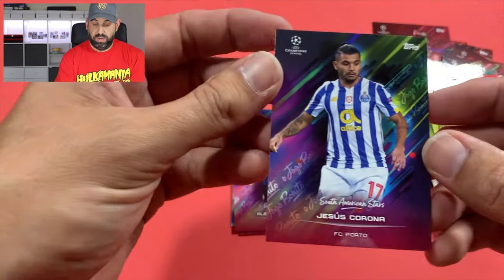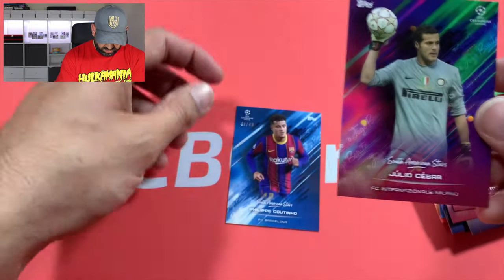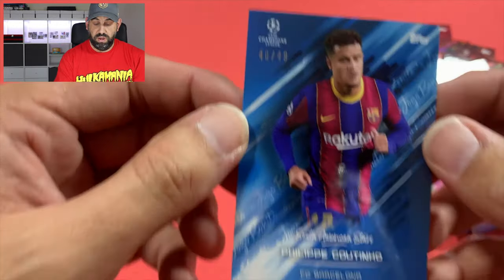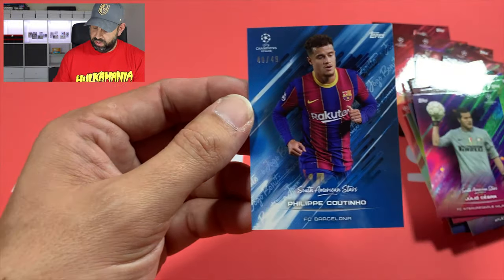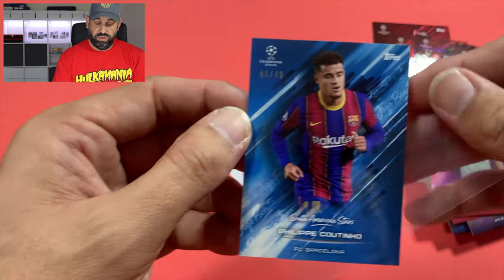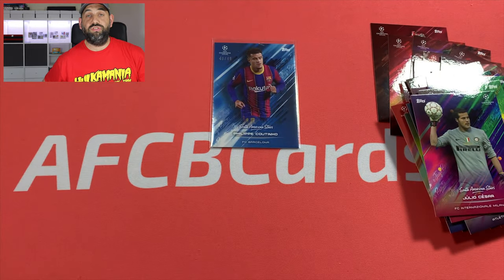So no numbered and no autographed by the looks of it, unless I've blatantly missed it. Roberto Carlos. Oh, here we go - here's a numbered one! Coutinho numbered to 49. That's not too bad, is it? That's not too bad in his little Barcelona kit. So a numbered card, no auto as predicted, but I don't mind - wasn't expecting one. But we have got a nice little numbered Philip Coutinho available on eBay soon.